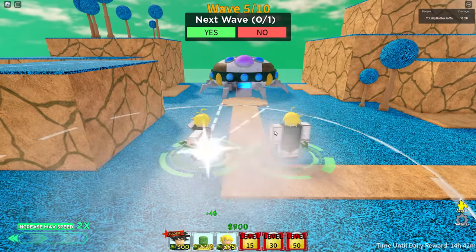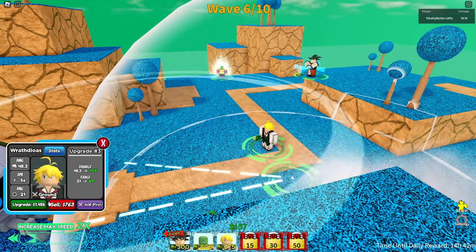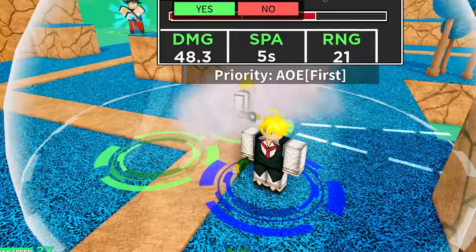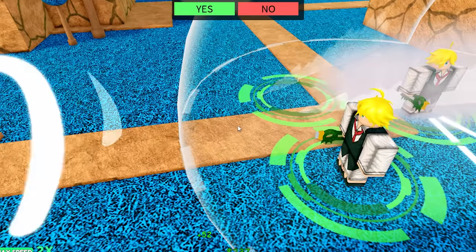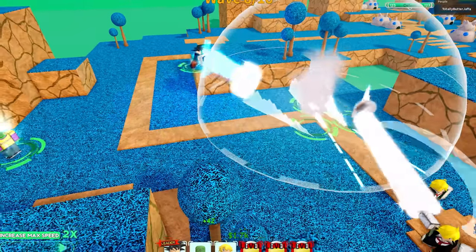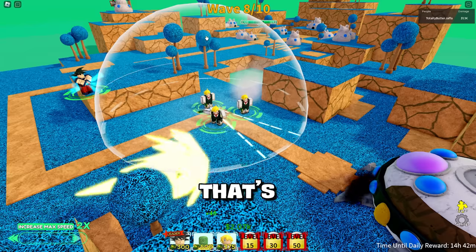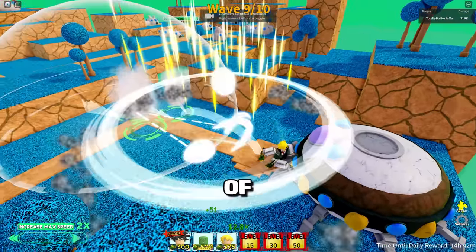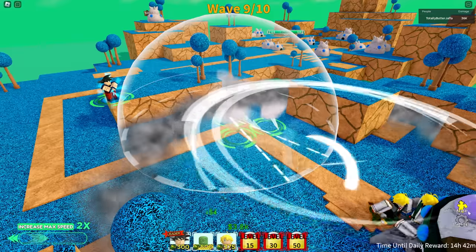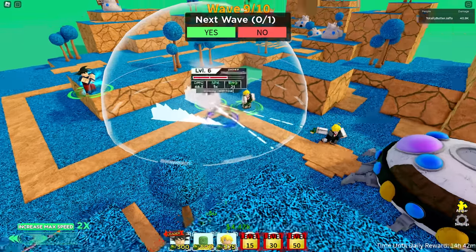These guys are rapid. There's no way anything's coming through this. May as well upgrade them a bit more — these guys are like my main line of defense. So if I can make these guys busted, we should be pretty much completely fine. Let's bring out another Meliodas. They're not even getting close enough to get to this Meliodas' spot. Oh, this is so cool. Goku hasn't even fired the Kamehameha yet. I love how good the effects look.